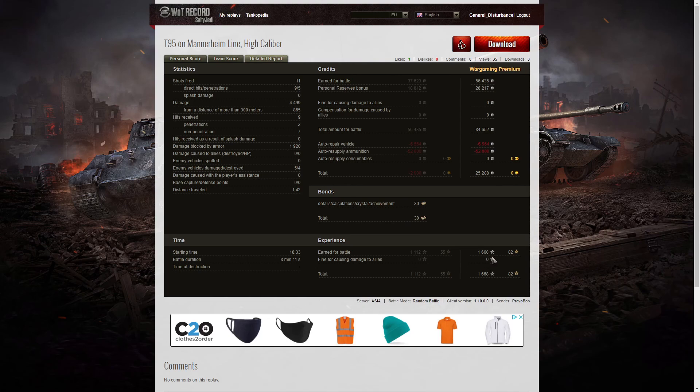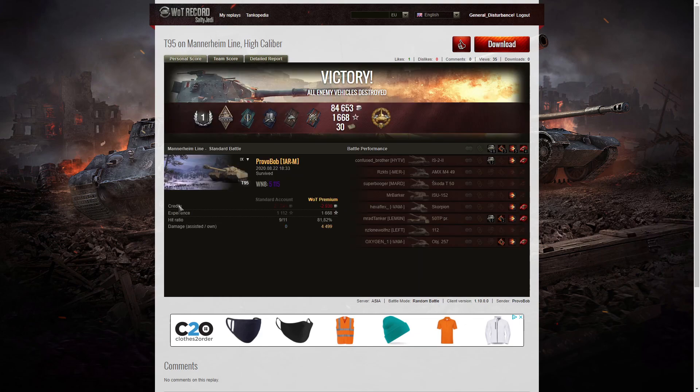1,668 XP with no multiplier, so that's all the experience points he took away. It's a reasonable game in the T95 for Provo Bob, but it could have been a lot better if he'd chosen the right ammunition. He loaded APCR from the start and was spamming gold at the enemy, which is not always a good choice. I much prefer going into battle with standard AP or HE rounds and only resorting to APCR if I come across a tank I simply cannot penetrate any other way.